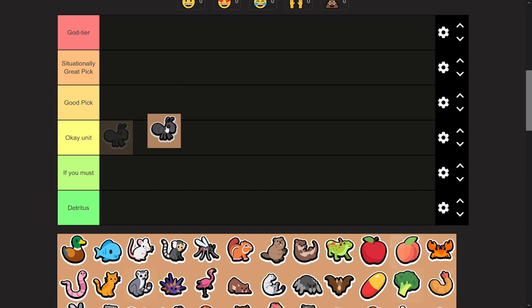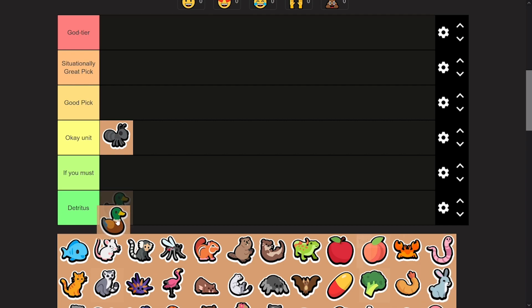Starting off with tier one — Ant, pretty decent pick. If I see an ant, I'll take it, but I'm starting to lean more towards cell pets. Duck, pretty good pick. You're going to want to put some health on your units. Once you get duck to level two — usually you want to do this around turn three — you can access the tier three pets, which half of them are amazing. Then you're going to want to sell your duck and put some health on it, especially an eel in certain situations. You're going to have a really strong pivot going on.